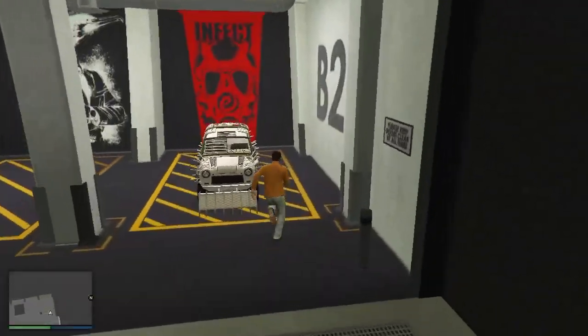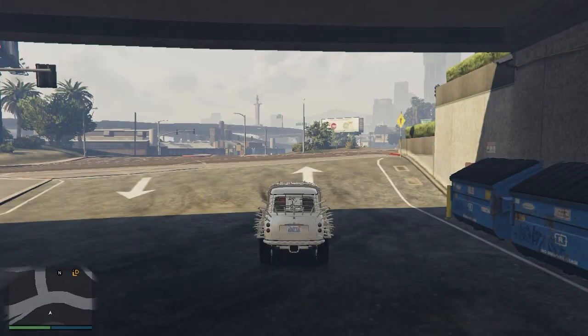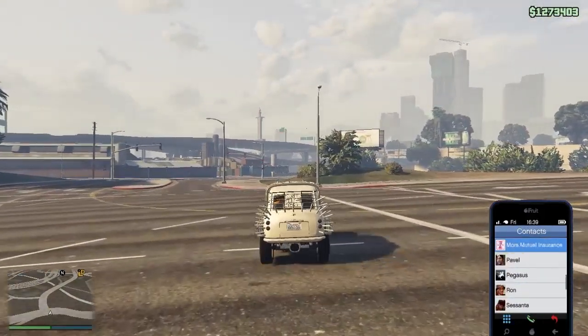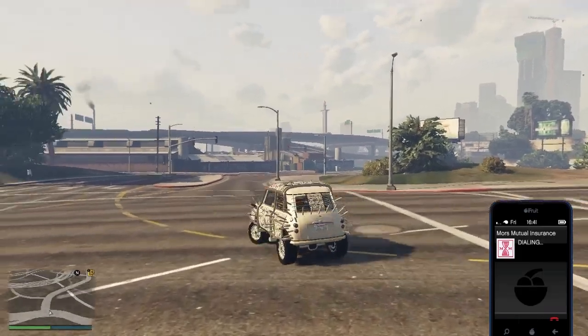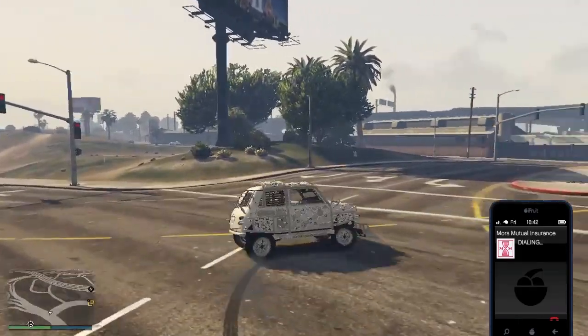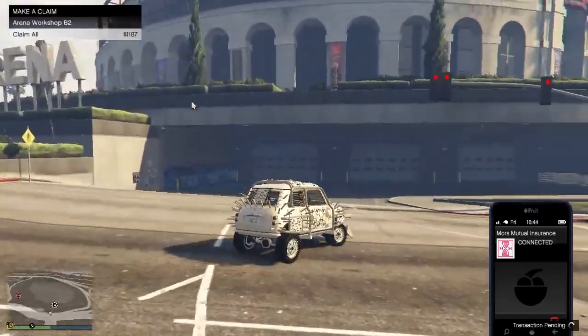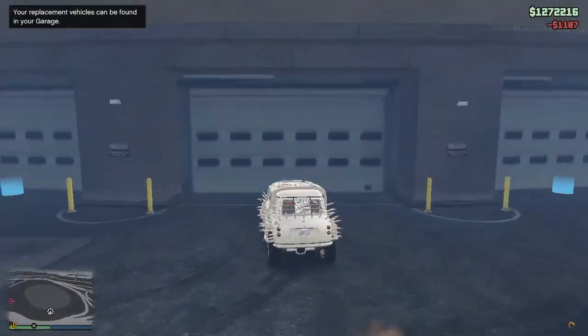Now enter your dupe vehicle and get out of your garage with it. Once you're out, open your phone and call Mors Mutual Insurance. Press claim to claim your vehicle, then get back into your garage with the dupe vehicle.